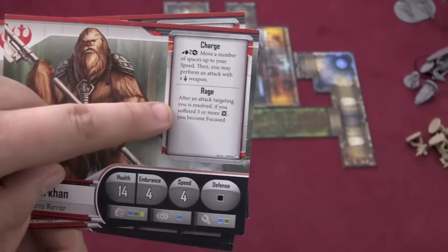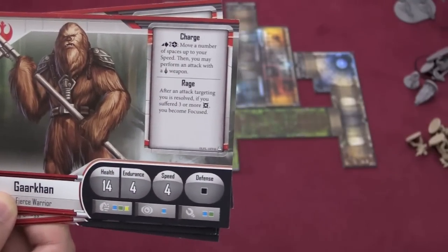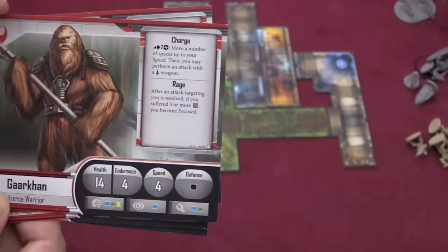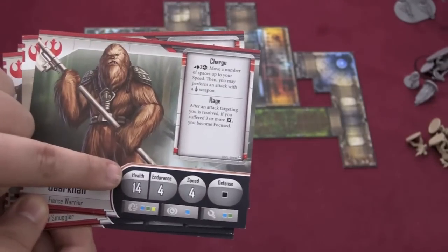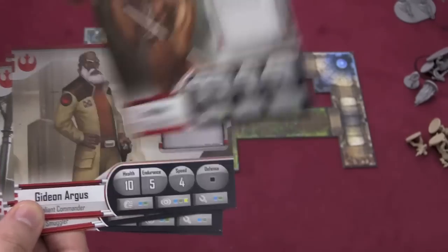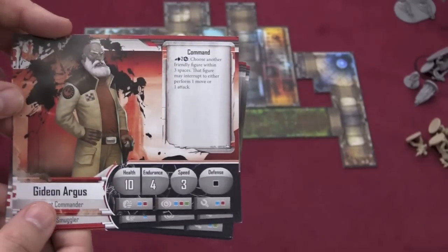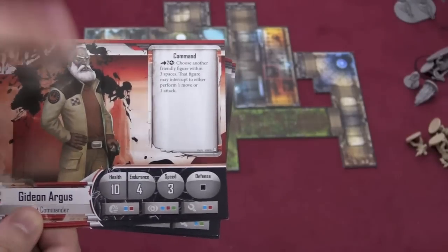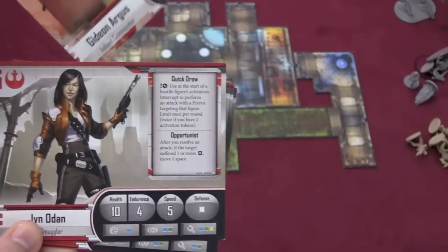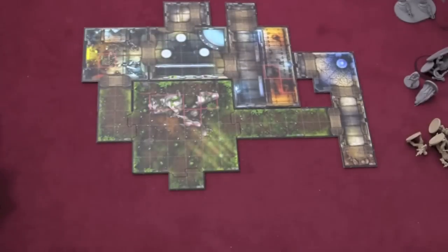You also have special abilities. This symbol shows that a special ability costs an action to use and also costs some of your endurance. If you take hit points equal to your health, then you are wounded and will turn your card over. On the back, some stats might change. If you're wounded again, then you're out of that mission. If everybody is wounded, that usually signals the end and a loss for the Rebel players.